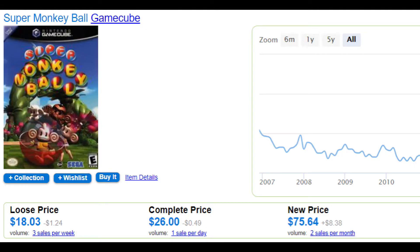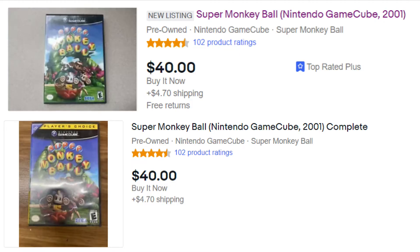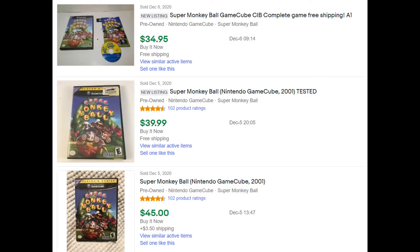It's a pretty common game and relatively inexpensive compared to other GameCube games. At the time of this recording on PriceCharting.com the average loose price is around $18, average complete price is around $26, and average new price is around $76. Current complete eBay listings are around $45 and recent complete sold listings are around $35 to $48, so Super Monkey Ball seems to be transitioning from a common game to an uncommon one given its high demand among GameCube collectors as a good GameCube exclusive.